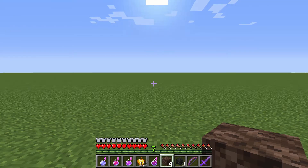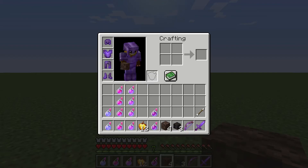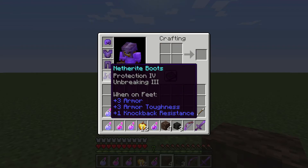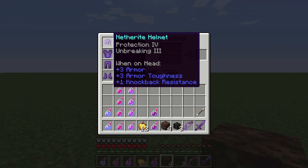To kill the wither, you're going to need a few items. Obviously you're going to need 3 wither skeleton skulls and 4 soul sand. But to kill him in a legitimate manner, you're going to need some decent armor. This is just some basic decent armor. You can do it in diamond or even iron if you're good enough, but I chose netherite with unbreaking and protection.